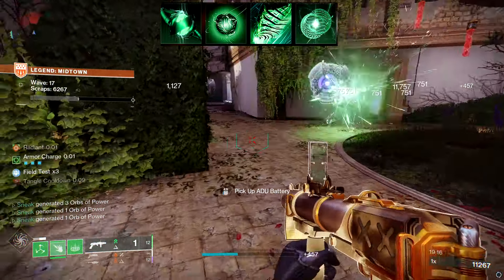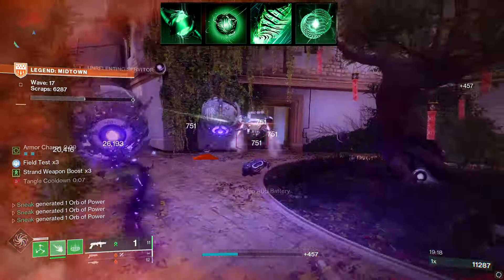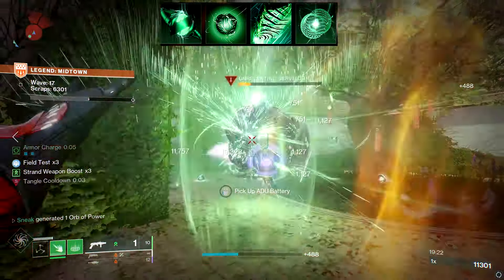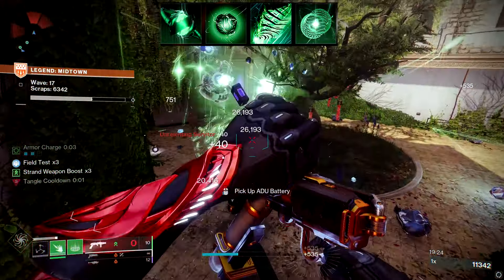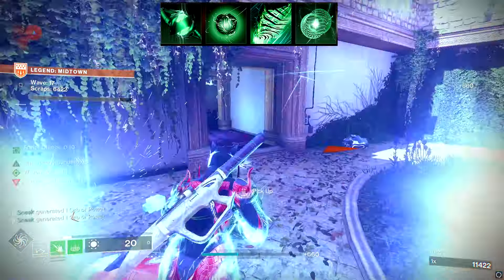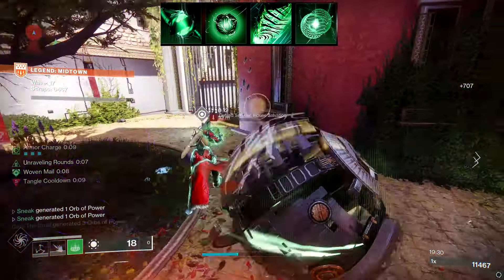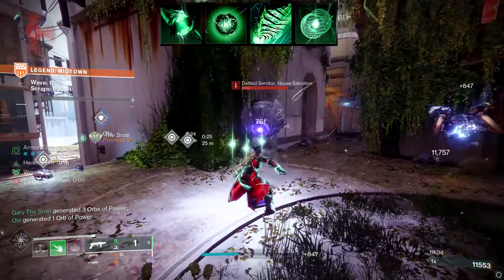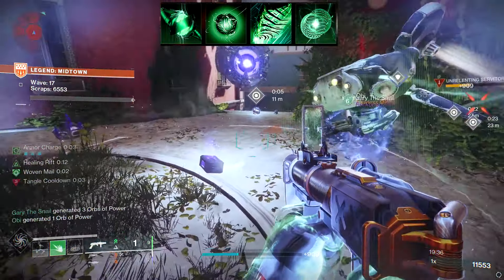For fragments, going left to right: Thread of Rebirth — a strand weapon final blow has a chance to create a threadling, which we'll get to with the weapon showcase. Second, Thread of Generation — dealing damage generates grenade energy, pretty simple. Third, Thread of Evolution — threadlings travel farther and deal additional damage, so we want our threadlings doing more damage.